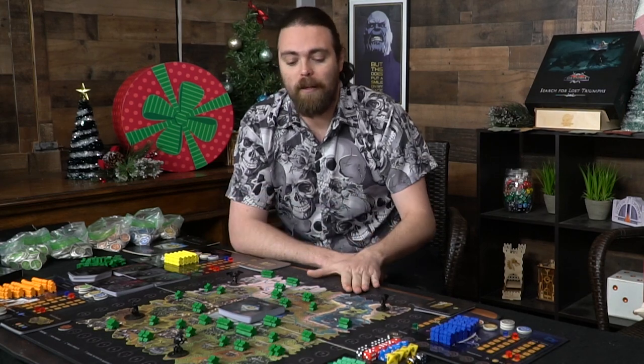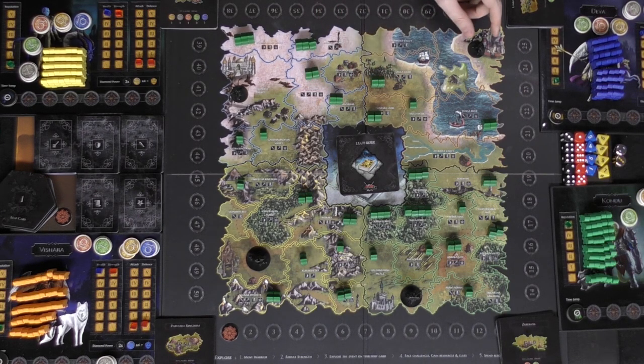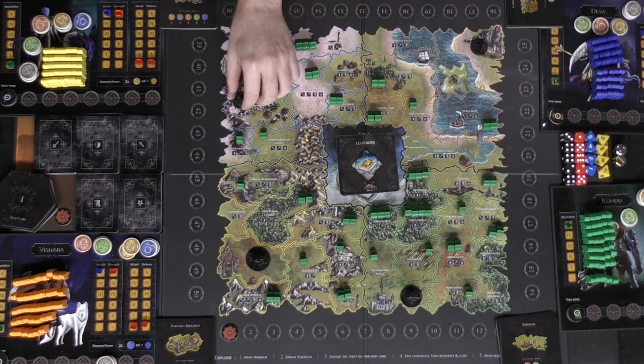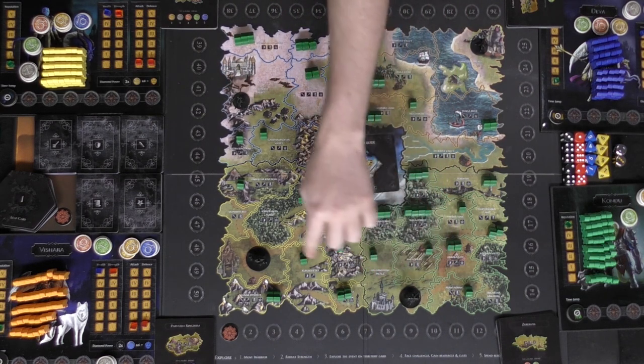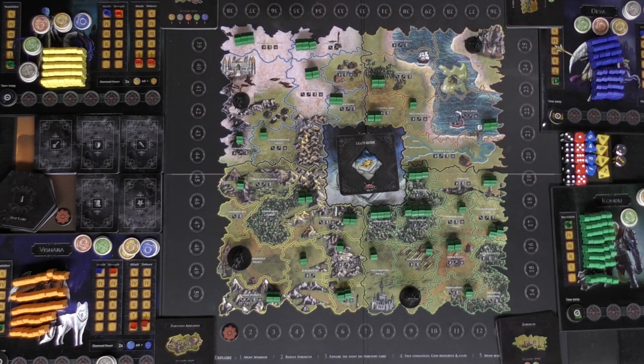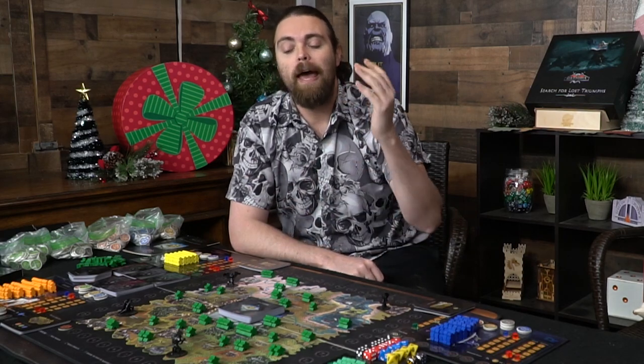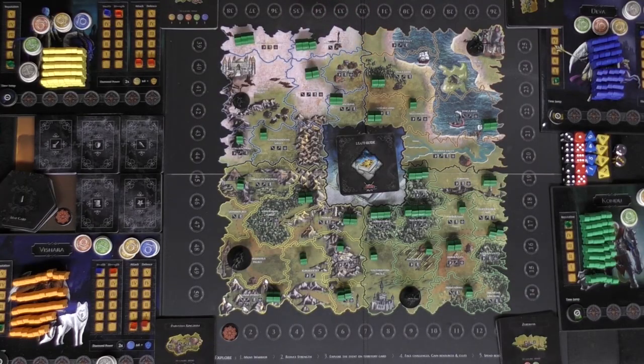So as you can see, this is the board here. These little guys are called diggers and these are your characters in the game. Each of these is basically one of the children of the Andu guy and they are the faction leaders for each of the areas. There are player boards here for each person playing — you're playing either two or four players.